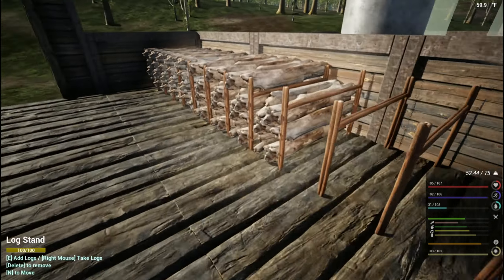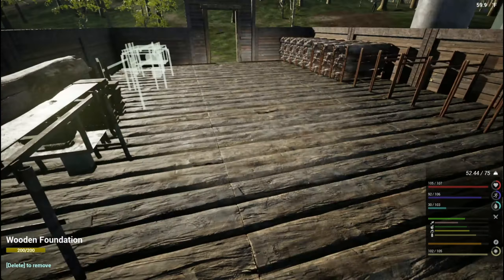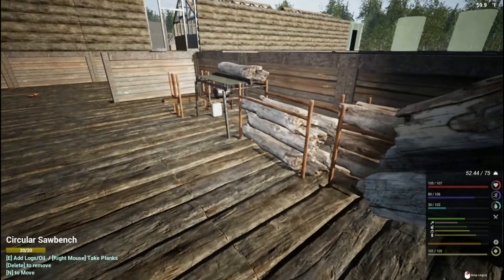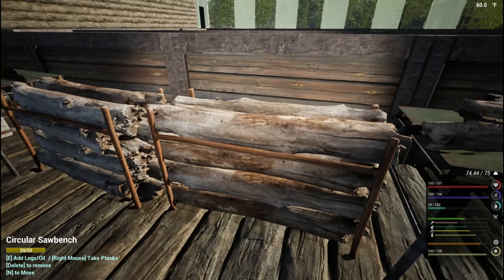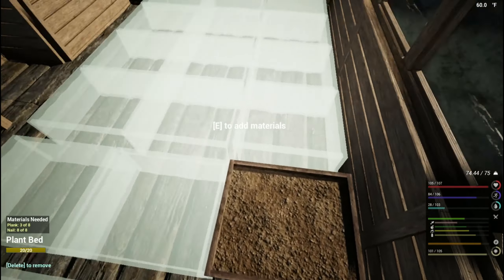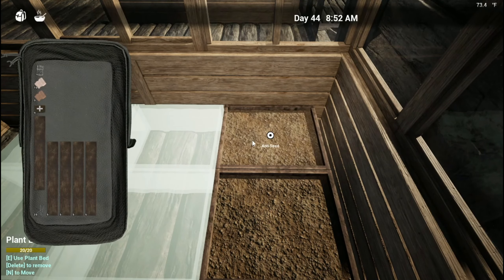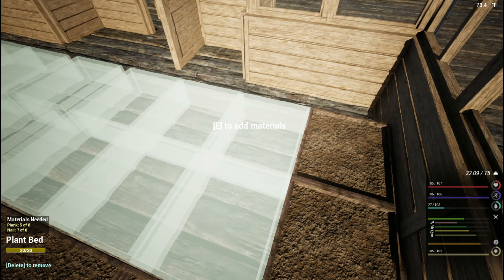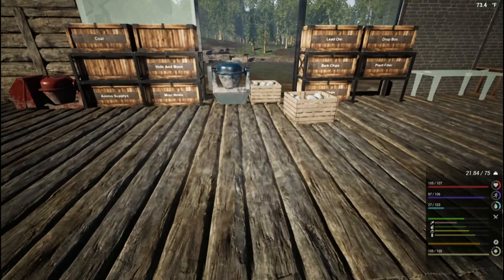I remember how to play the game here. We need that other table up and running. Frogs on deck - right here. This is going to be for watermelon or corn. We're out of nails - how's this doing over here?